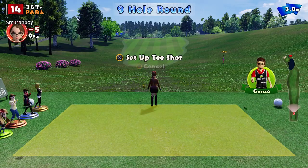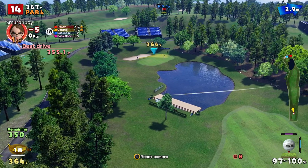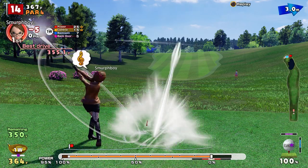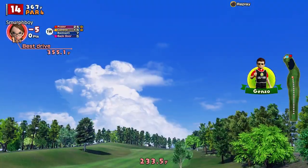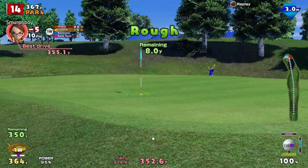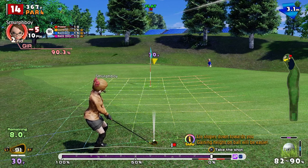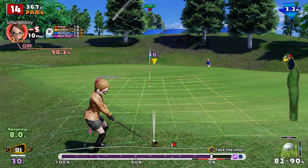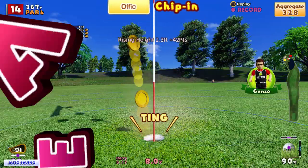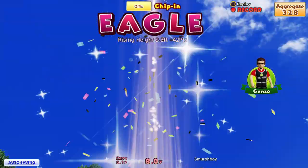Hole 14, par four. Pretty straightforward par four — the only issue being that water. What I might do is put a little bit of a hook on this one. Got the ultra spin. Nice shot, that should hold it up. With a bit of luck it'll clear the water. We've got the skip — not quite made the green but we're not far away, eight yards away. That's pretty close to being perfection. So we're going to have a little chip with the nine iron. Let's see how our luck is — that might drop. Hit the pin and drops! That's an unexpected eagle, but it's the beauty of being close.